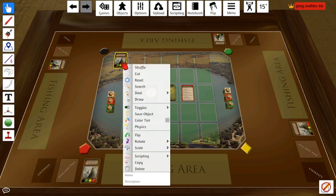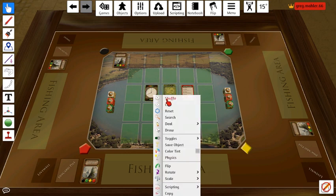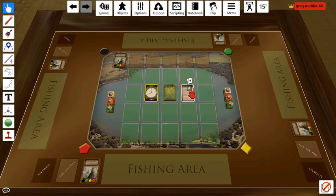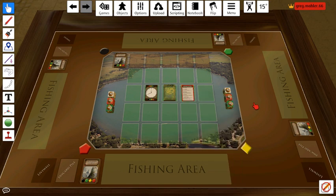You'll also want to shuffle the bait shop deck here, and go ahead and shuffle the lake deck and the clock deck. If you do want to play with the trade cards, they're going to be right here and you can give that a shuffle as well. I will be playing with those in this game session and I'll show you how those work.